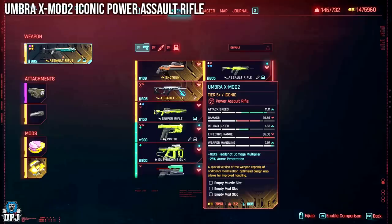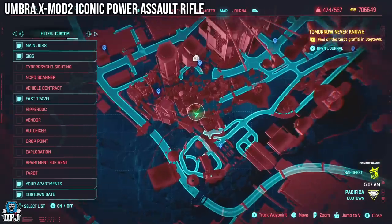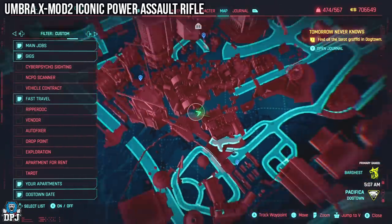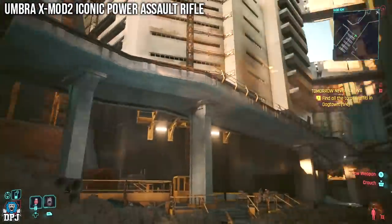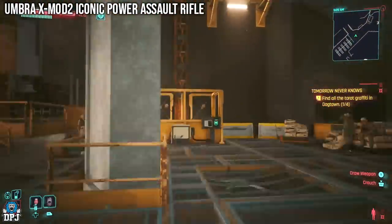The first one I need a little help on - it's the Umbral X mod 2. I know the location of this weapon, which you'll see on screen now. Come to this point and follow where I go. But for me, and many other players, the path to this actual weapon is blocked off. I have multiple saves from the start of this DLC to the very end - I've tried them all and the path is always blocked.